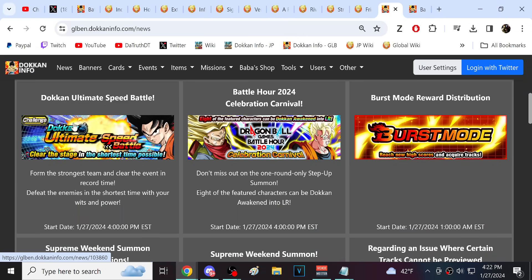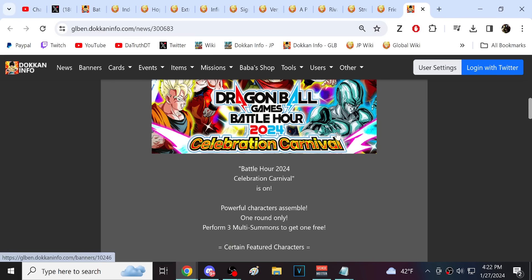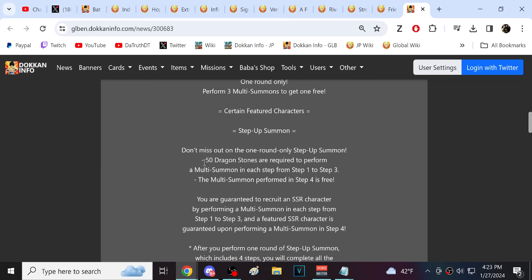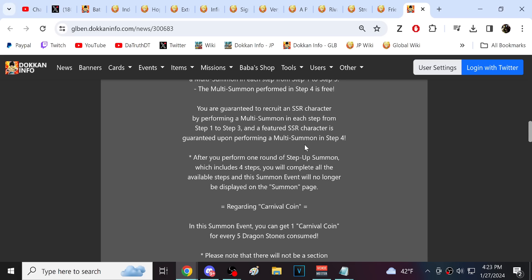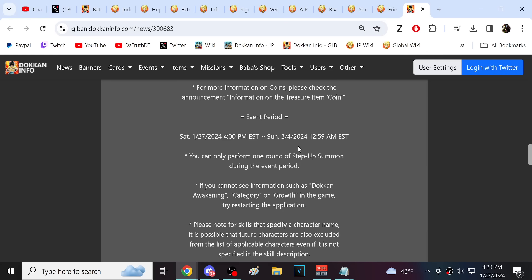A speed battle event came out, because obviously that's going to be at battle hour as well. There's going to be three multis to get one free. Fifty stones are required to do the first three, and then the fourth is free. You're guaranteed to recruit an SSR character in steps one to three. The featured SSR character is guaranteed in step four. This is only up until the fourth.